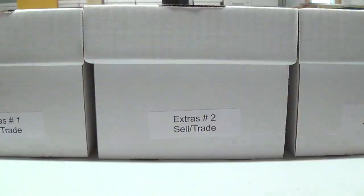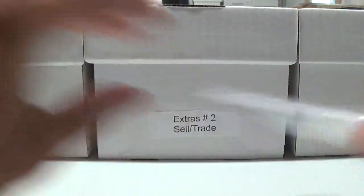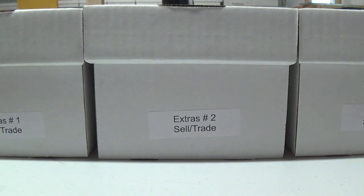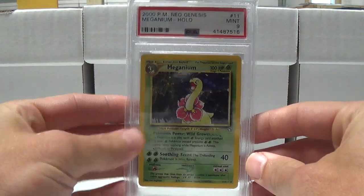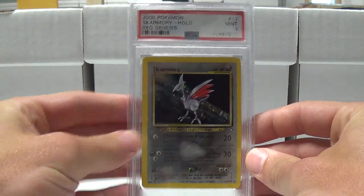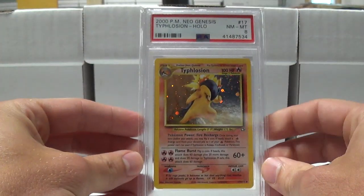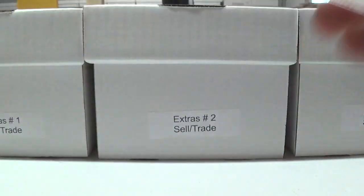Nine on the Croconaw — and the second one as well, a nine. Heracross nine. A lot of these Neo Genesis, even the unlimited Holos, still had line issues going across. Kingdra pulled the 10. Bellossom with the nine — same with the second one. Skarmory pulled the nine. Slowking nine as well. Same with Steelix, a nine. Togetic got a 10. Typhlosion — I think that was the only one that did not score higher than an eight. And then Metal Energy at a nine.